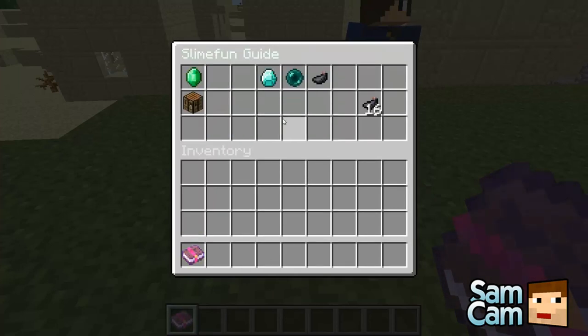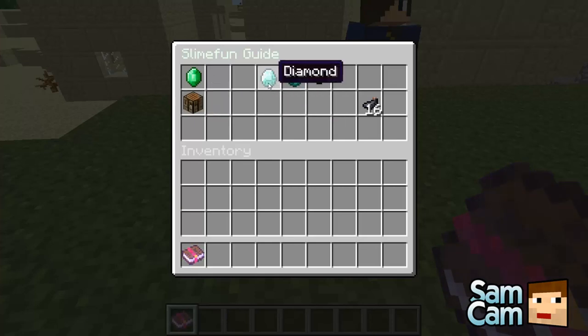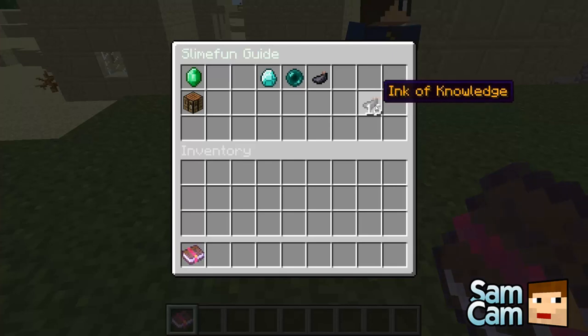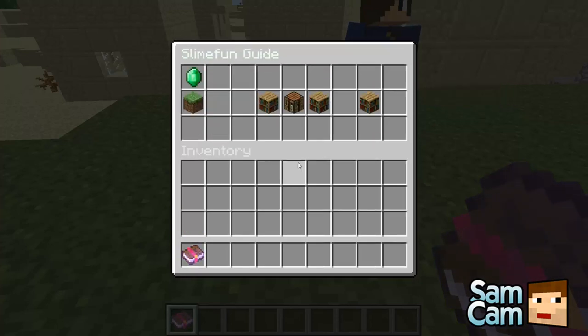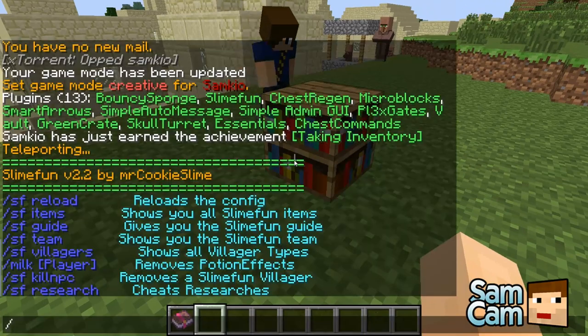That tells you how to make the ink of knowledge — it's a shapeless recipe where you just need diamond, ender pearls, and ink sack, and then you can make 16 ink of knowledge. And then the bookbinder — you just place this down on the ground with a bookshelf, a crafting table, and a bookshelf.